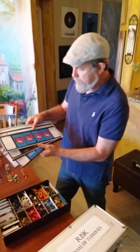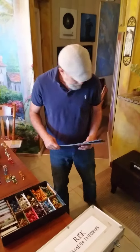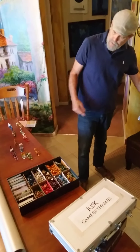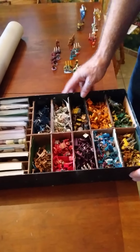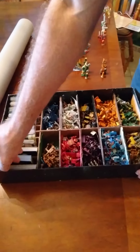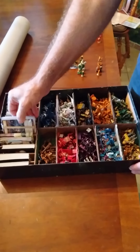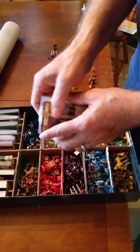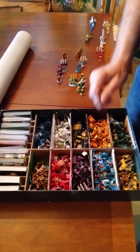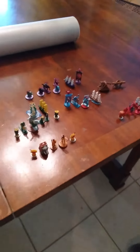Each player gets a mat. There are nine mats for every house. All the game components are in this box. You have decks that came with the game, and then I've added nine decks for leader cards for each house. You can play that leader card to accomplish extra bonuses and goals.